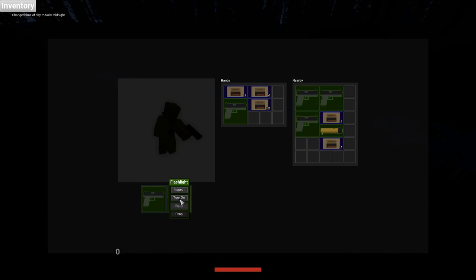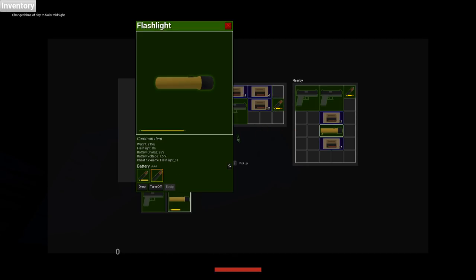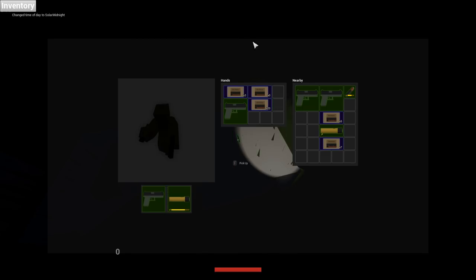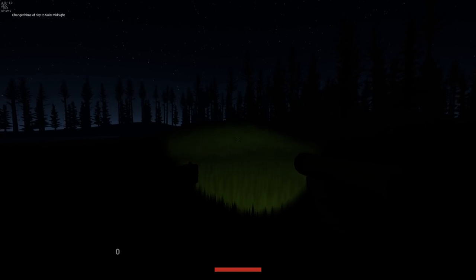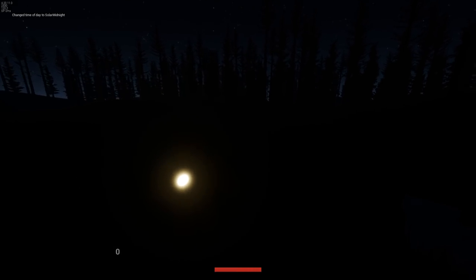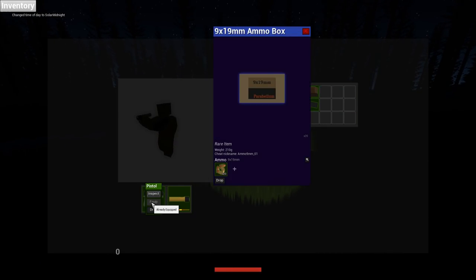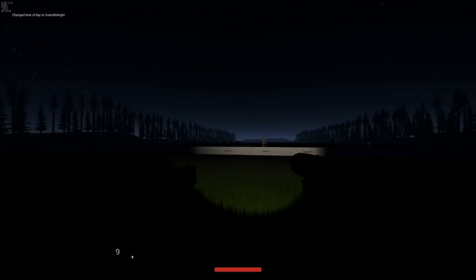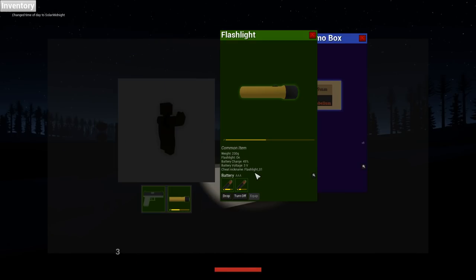I can turn it on at night — doing slash night. For it to work, you need batteries, which spawn over here, and you actually need two batteries. Currently, Nelson is thinking whether he should make the batteries more realistic or not. If you want more information about that, I can link the devlog in the description. But this is what the flashlight looks like during the night — it looks pretty smooth, pretty clean, not too OP. You can see the power left on it, and it also shows battery voltage, battery charge, and all of that.